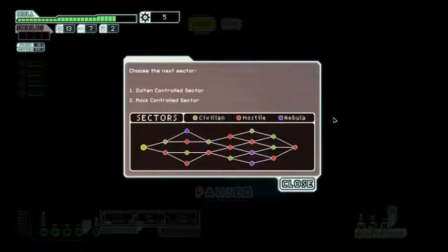That's the final sector. Looking at this, I want to go through more friendly sectors than enemy sectors - so we'll go to the civilian sector, the Zoltan control sector.